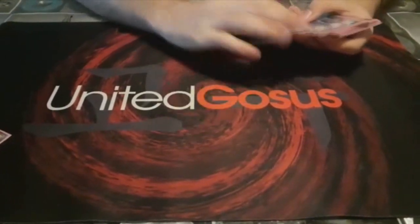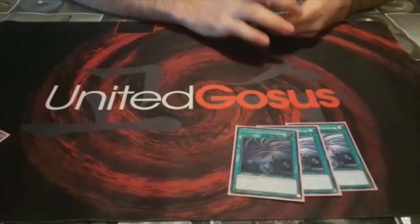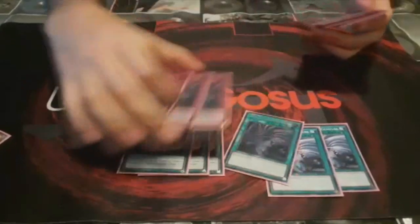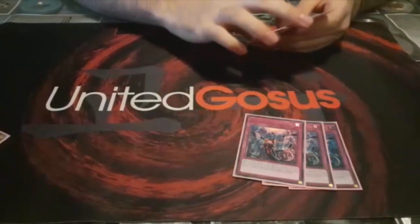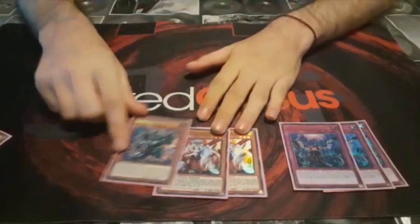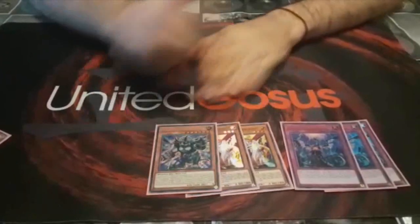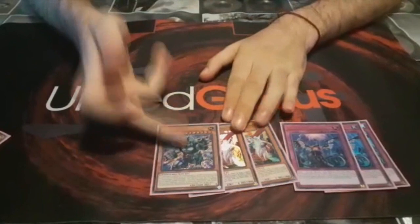This deck in general is weak versus control decks, so for spell/trap removal I am playing 3 Twin Twisters and 3 Storm. For other decks I am playing 3 Impermanence — this card should be Mystic Mine but I don't have it here. I am also playing the 2 Lava Golem to stop the new Numeron deck, and Pankratops which is a good beater versus control or combo.